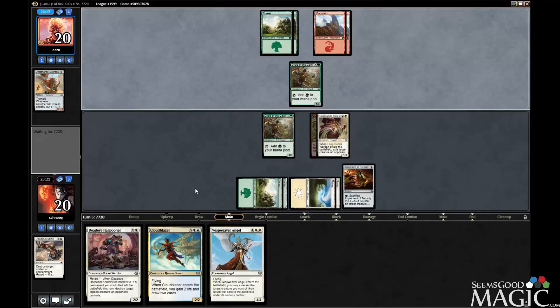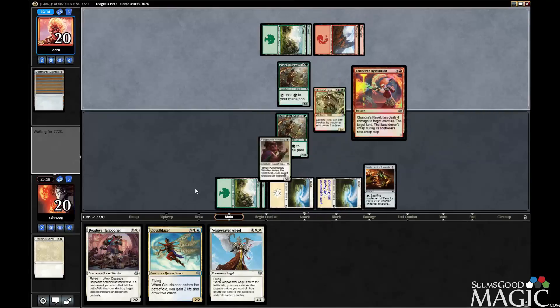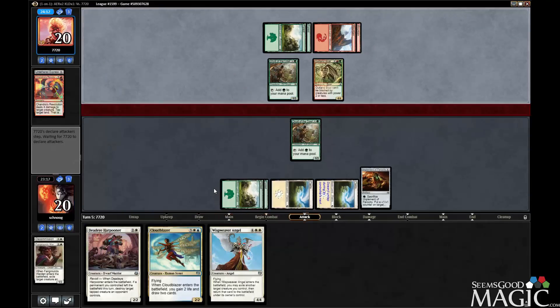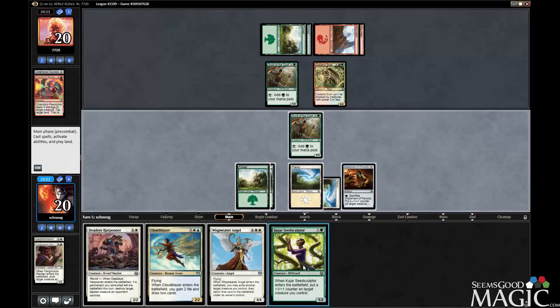If we can land, we can play angel next turn. That doesn't help, though. Chandra's revolution. There goes my warden.